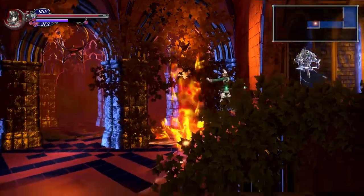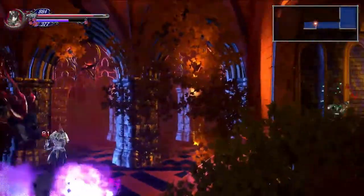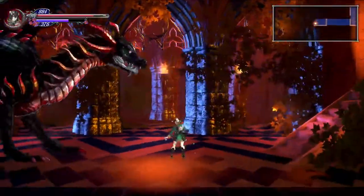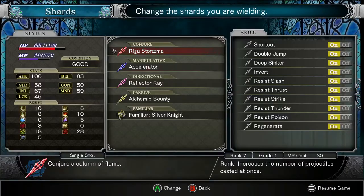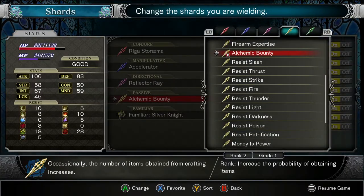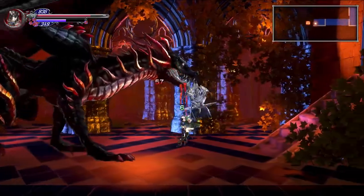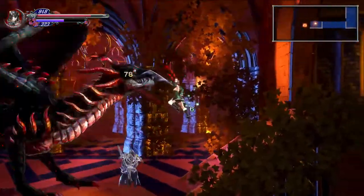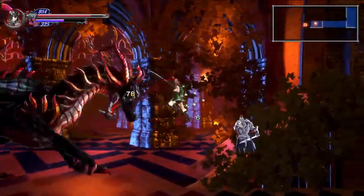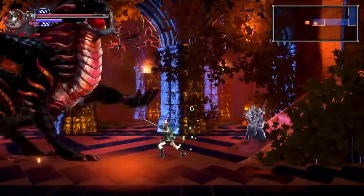Don't have any reason to prefer or not prefer this direction, gotta choose some way. Let's maybe not have Alchemic Bounty equipped. Regenerate sounds good — get 6 per tick instead of 3. Over the course of an exploration that could be a lot of health, because we're not even going to constantly be in battle.